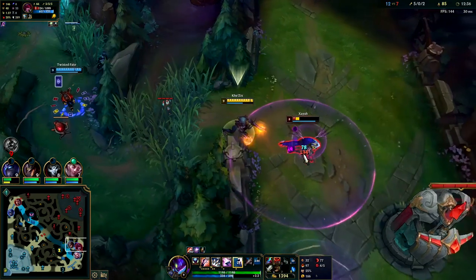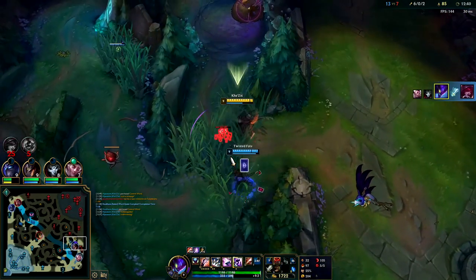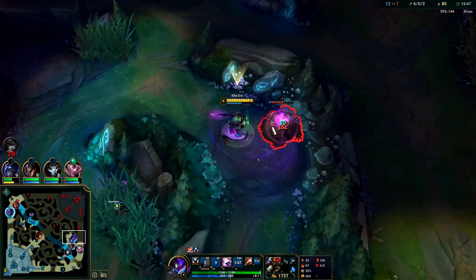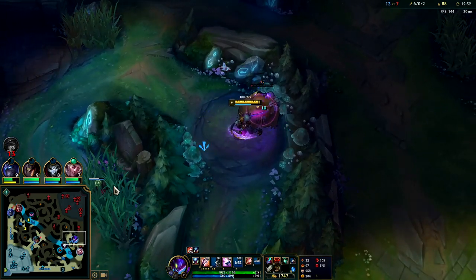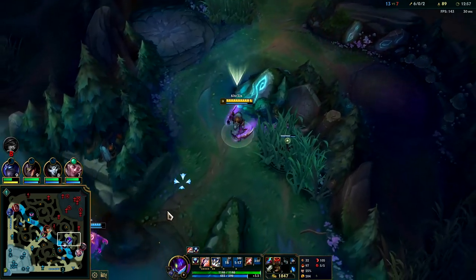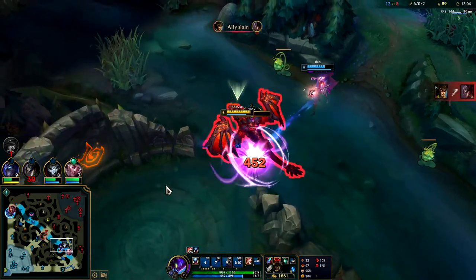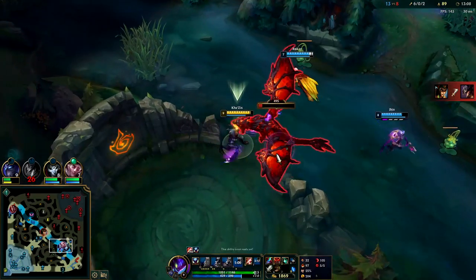I'm going to R into her, hit her with an auto attack, Q - down she goes. We try to auto champions first before we Q them so we can apply our passive unseen threat, and because our Q has more range. So once you get in range to auto, you should be able to hit them with a Q right after. You can also E one way and Q the opposite way if you're fast enough - or E mid-Q, that works too.